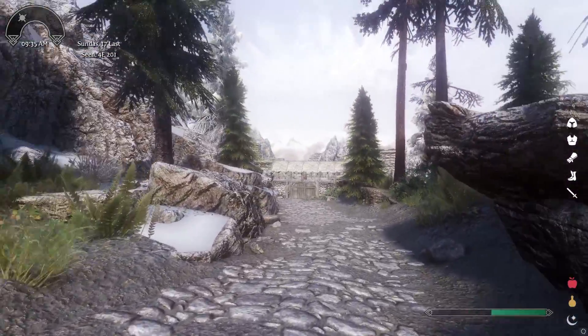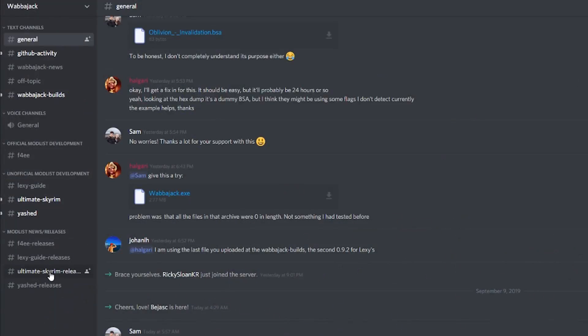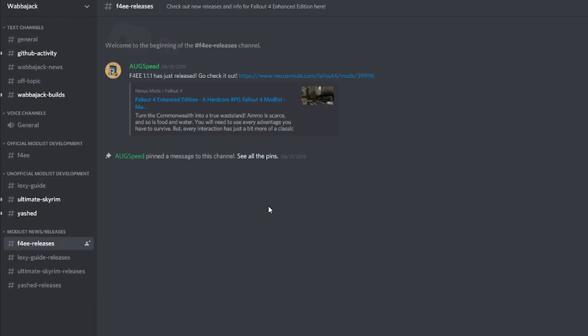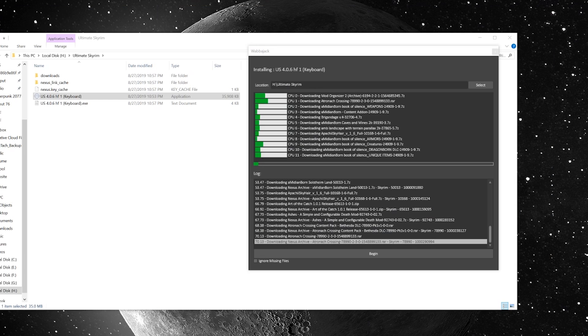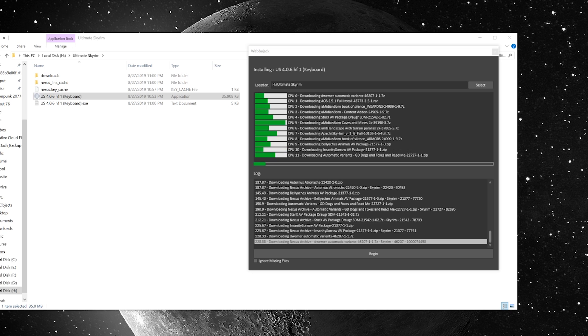So in this example, let's take Skyrim Legendary Edition specifically — a fresh install off of Steam. From there, you're going to need the Wabbajack.exe file. You can find that linked on their Discord, which I will put a link to down below in the description. You'll launch the Wabbajack tool, select some of the corresponding folders and install locations, and from there it'll download all of the mods and some other miscellaneous stuff.